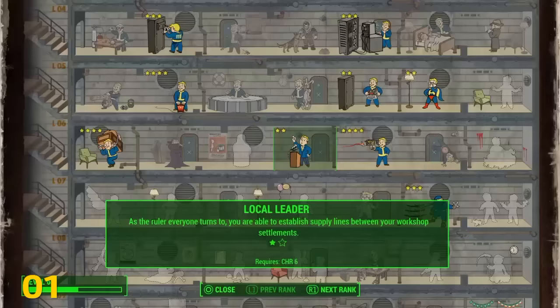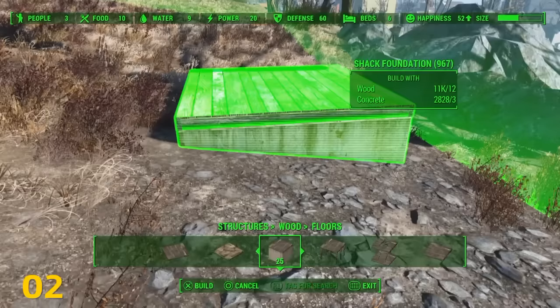While not required, I highly suggest picking up the first rank of the Local Leader perk. This will allow you to share resources between settlements by assigning a settler to a trade route in your build menu.